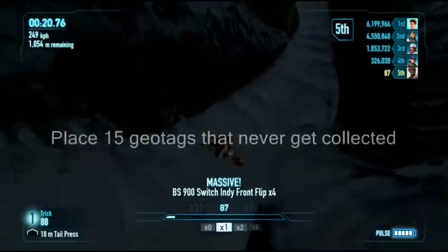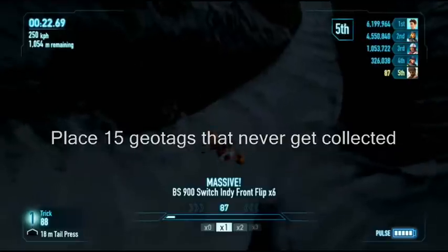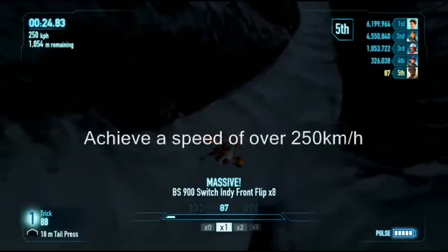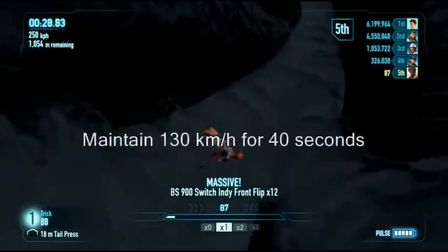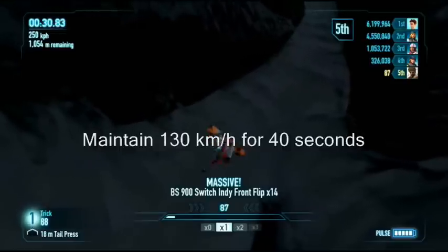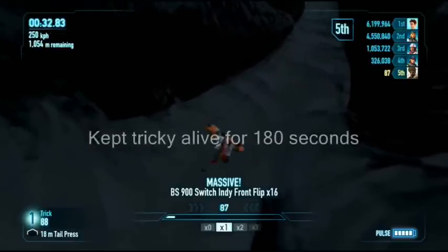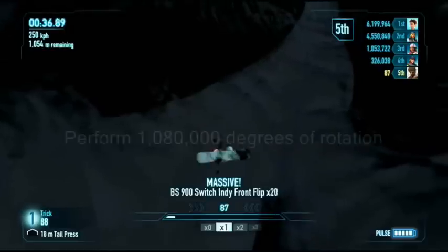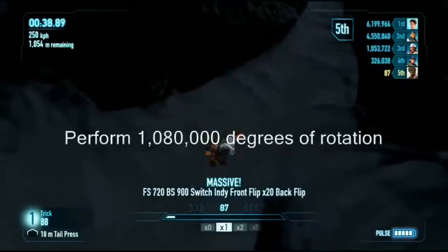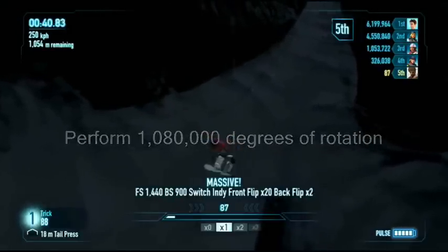So you can get all your medals — you can place 15 geotags that never get collected since people don't go down there that much. Achieve a speed of 250 kilometers an hour and maintain that for 40 seconds and you'll get two medals. Keep Tricky alive for 180 seconds — you never stop so you can get that really easily.